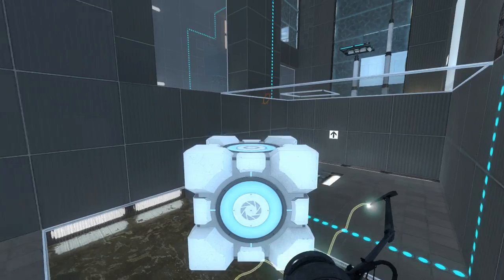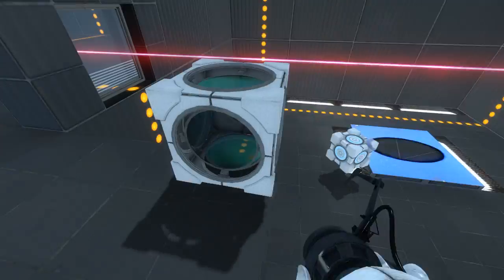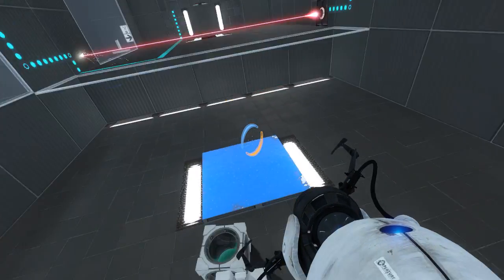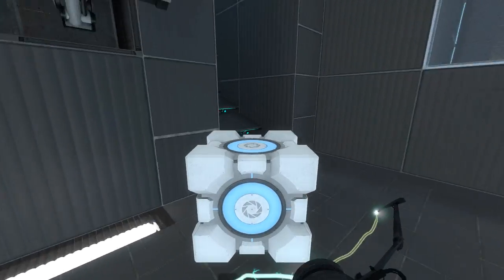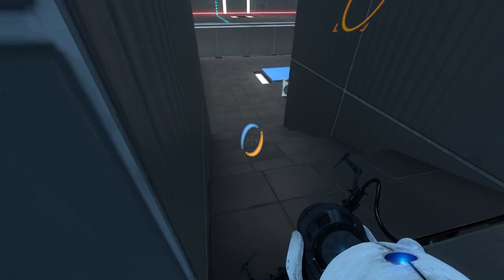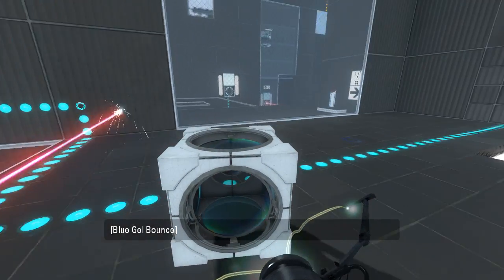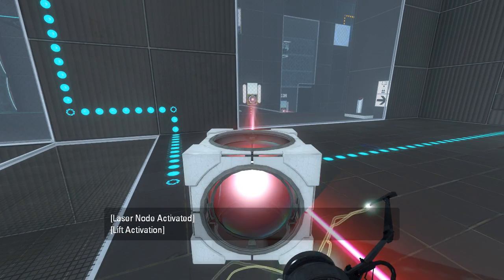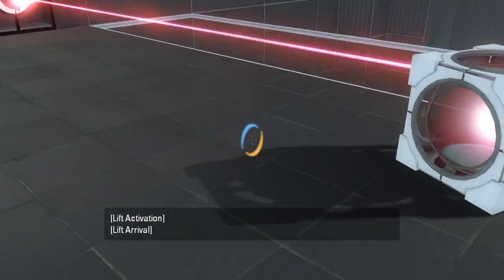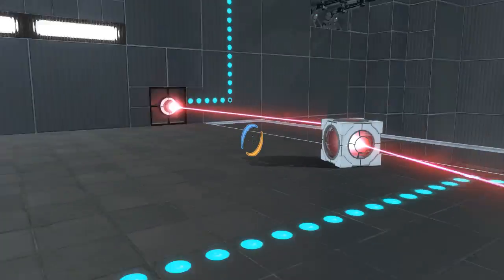Now the question is, where do we put these cubes? There are no buttons in here, so I think we're done with the cubes in this room. Let's put the cubes in the other room. Let's go put this cube all the way over here, because that seems reasonable enough to me. And we'll put this one up here and aim it at something or other. We can aim it at that — which, interestingly, does that. So we could put the regular cube blocking this laser.